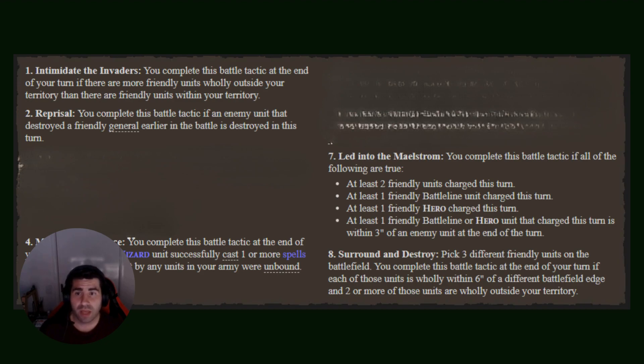Of those, the ones of value to us are: Magical Dominance, Intimidate the Invaders, Led Into the Maelstrom, Surround and Destroy, and I left Reprisal in because you just never know. Reprisal generally won't be used often - if your general's dying it might mean you've already lost - but sometimes the unit that killed your general only has a couple of wounds left and you've still got bolt boys to shoot it down. Intimidate the Invaders is a good one for round three, four, or five. Magical Dominance I try to go for round one as much as possible.